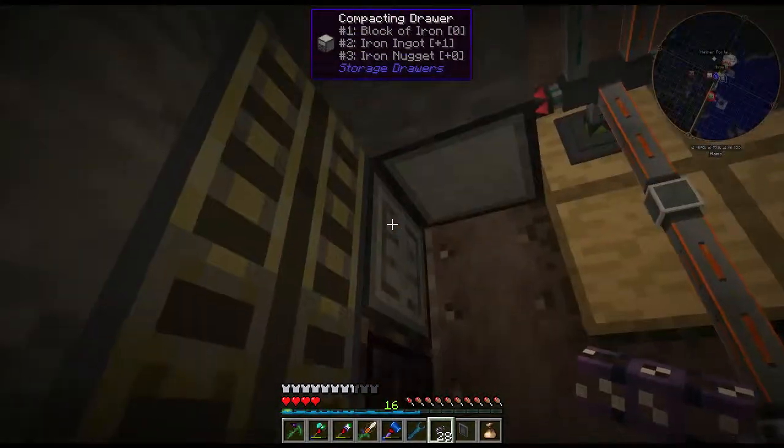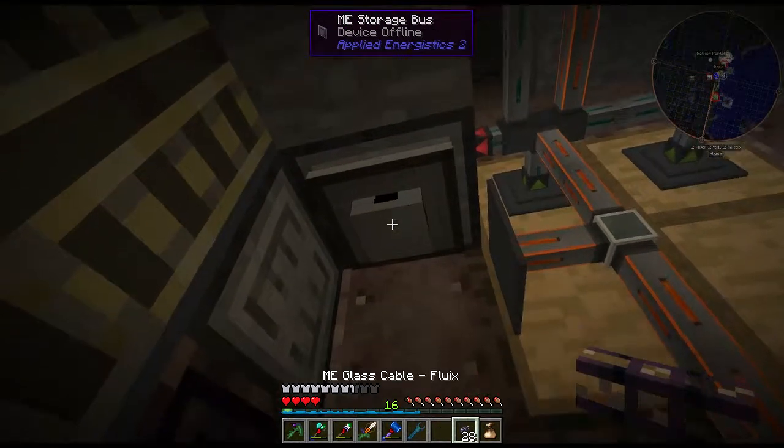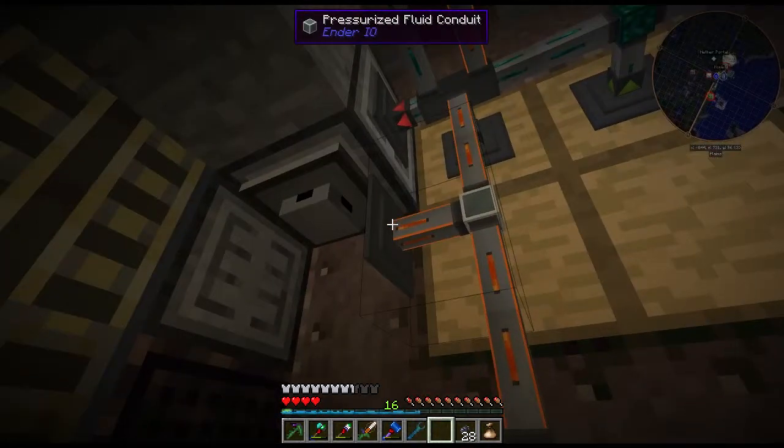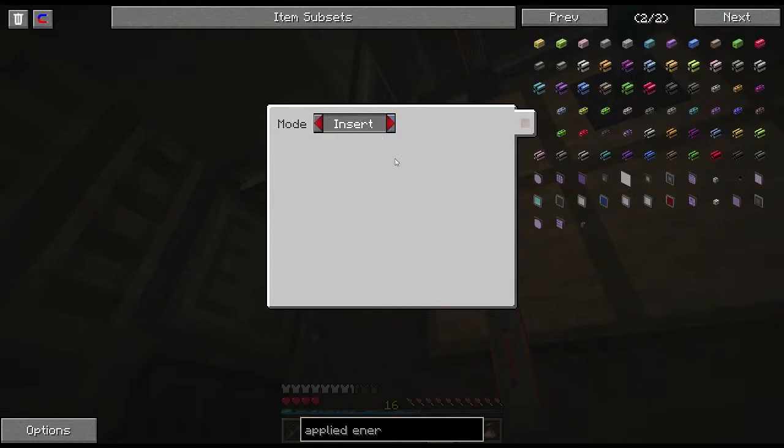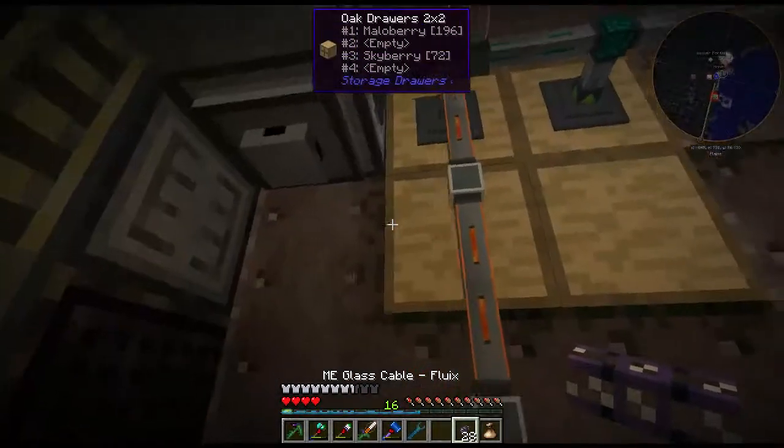Now we're going to hook up our ingots. Here is the drawer controller for ingots — let's put the bus on there. This isn't actually going to connect or interfere, it's just a visual thing because it's a block.